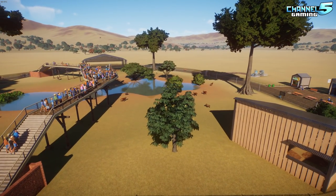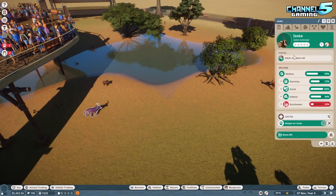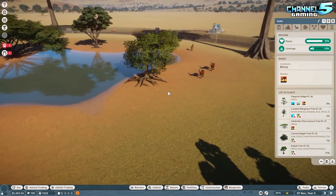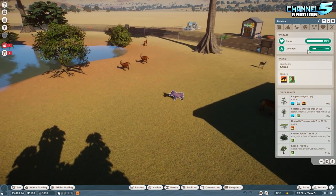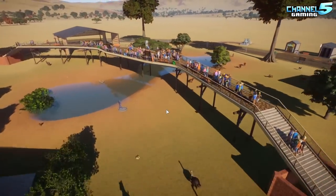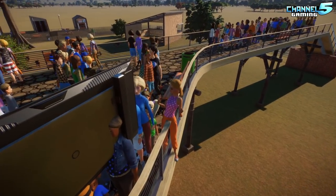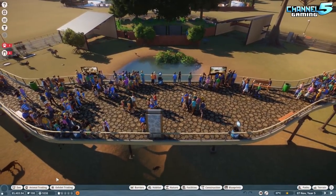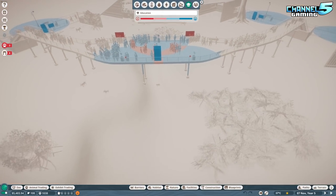I added decorations as I went — they didn't really want any until I put the warthogs in. The warthogs wanted a lot of trees and it seems like a nice balance where most of them are pretty happy with the coverage. It is quite a sprawling area. I love the overhead walkway — guests seem to be jumping over the railings which is a little dangerous. We have education points all throughout the area.